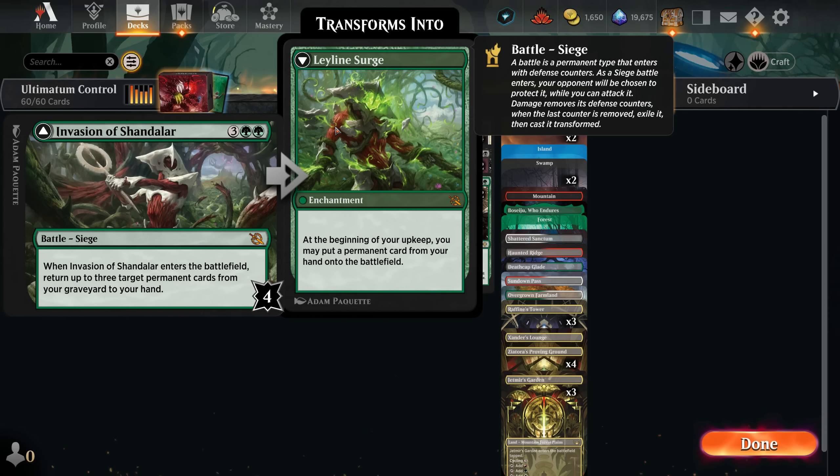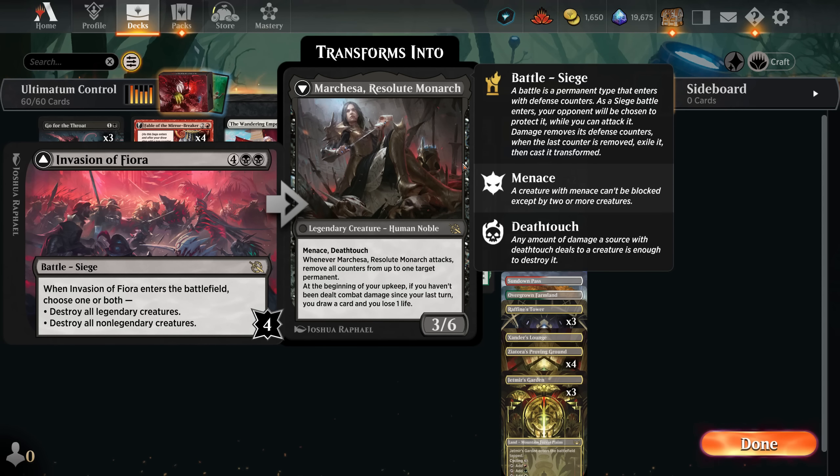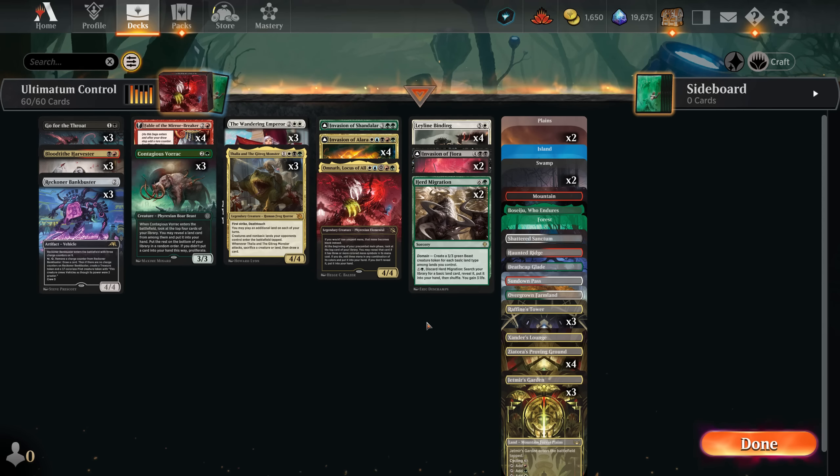We have Invasion of Shandalar as well — five mana that basically gets three things from the graveyard. It has to be a permanent, but that's fine because battles are permanents. This is one card that absolutely refuels you for the rest of the game. We also have Invasion of Fiora — this we can crack from the battle because it only has four defense, and it still gives you an extremely powerful creature that can keep cracking other battles. But it's also just a sweeper — at some point you might want to sweep if you fall behind. Don't forget to subscribe — it helps me, and you can hit the bell so YouTube notifies you. Thank you for all the comments and for being here daily.